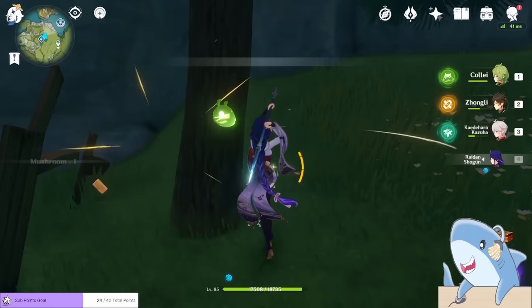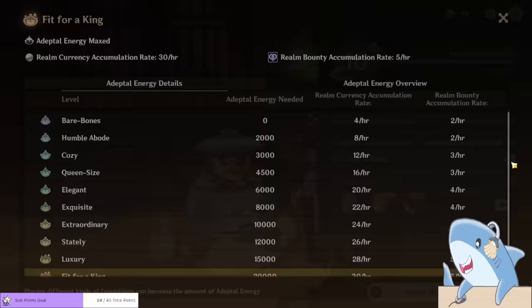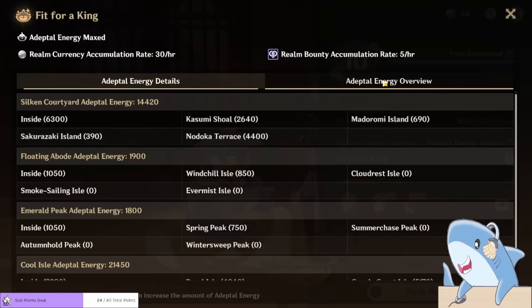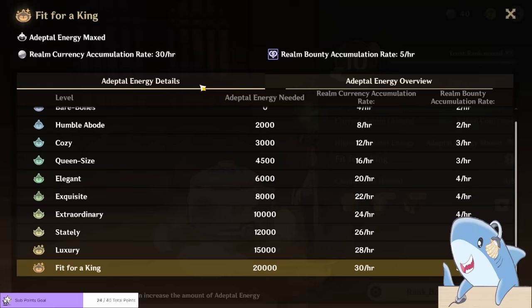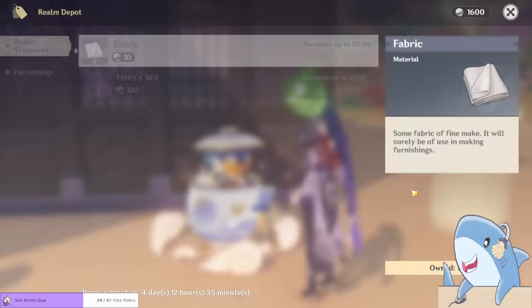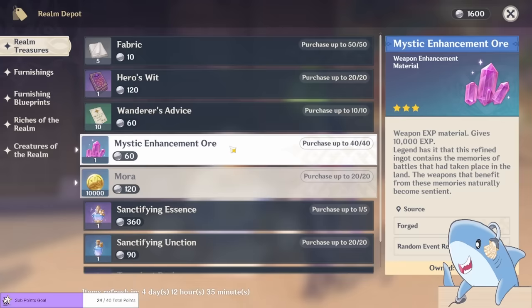Now it's time to go over Adeptal Energy. Adeptal Energy is simply a measurement of how many furnishings have been placed in your realm. If you want to increase it, simply place more furnishings — and you'll increase your Adeptal Energy, which gets you more Realm Coins. Realm Coins are what you use to buy everything in the Serenitea Pot, including blueprints, certain furnishings like plants, transient resin, mora, enhanced manure, Hero's Wit, artifact leveling items, and regional specialties for character ascension.